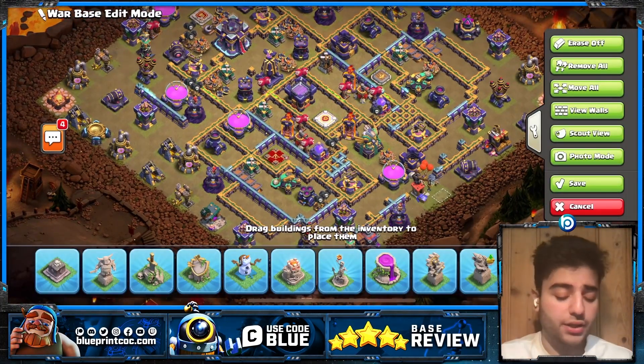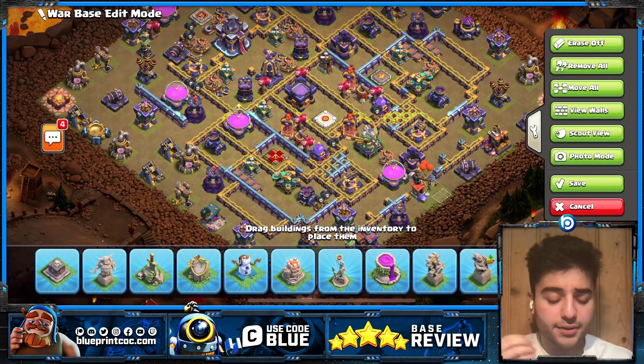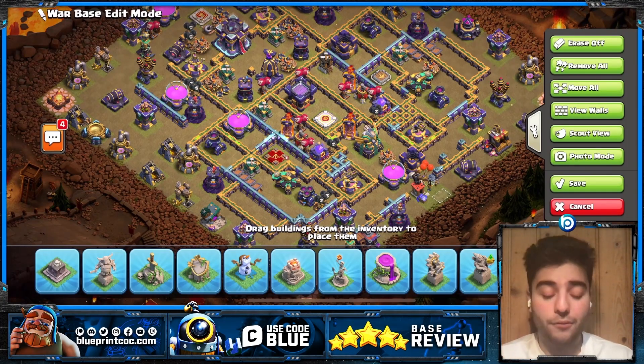Rage Towers in this scenario are extremely annoying to deal with from different entries — Smash, Air Spam, anything. These Rage Towers covering all these defenses is very annoying for the attacker.